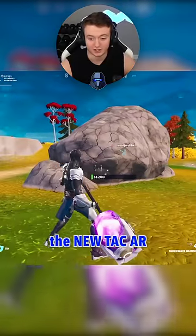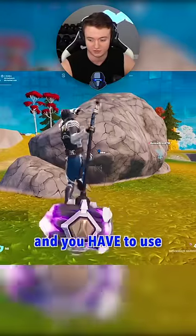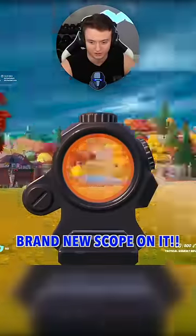If you're wondering how to get the new Tac AR in the newest chapter of Fortnite, you have to go to this rock on the map right here — it's right next to Anvil Square. Use your shockwave hammer on it to break it, and then it gives you the Tac AR. It also has a brand new scope on it — it's insane.